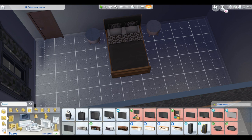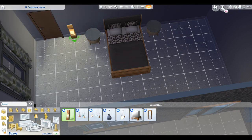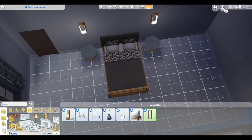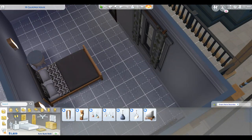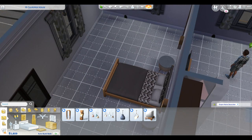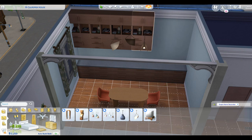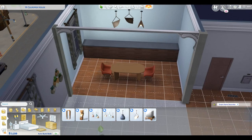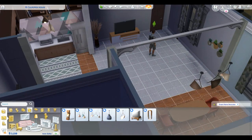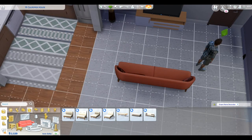Remember earlier when I said I was using Angelo's money from when we created him? I bought this apartment unfurnished, and that was smart. However, I'm running low on funds. Later on throughout the game I'm hoping to have enough money to either build my own house and design it my way, or upgrade to a bigger living space and renovate it like I'm doing with this apartment.